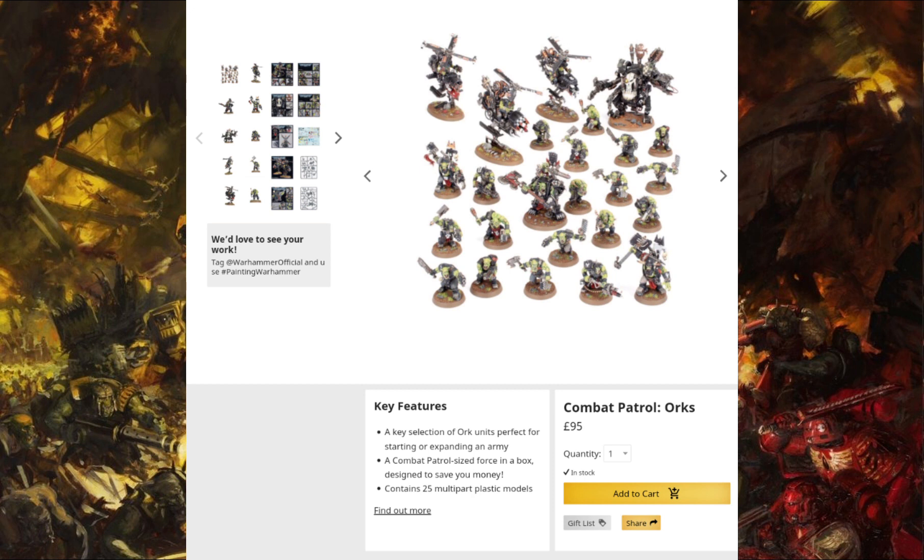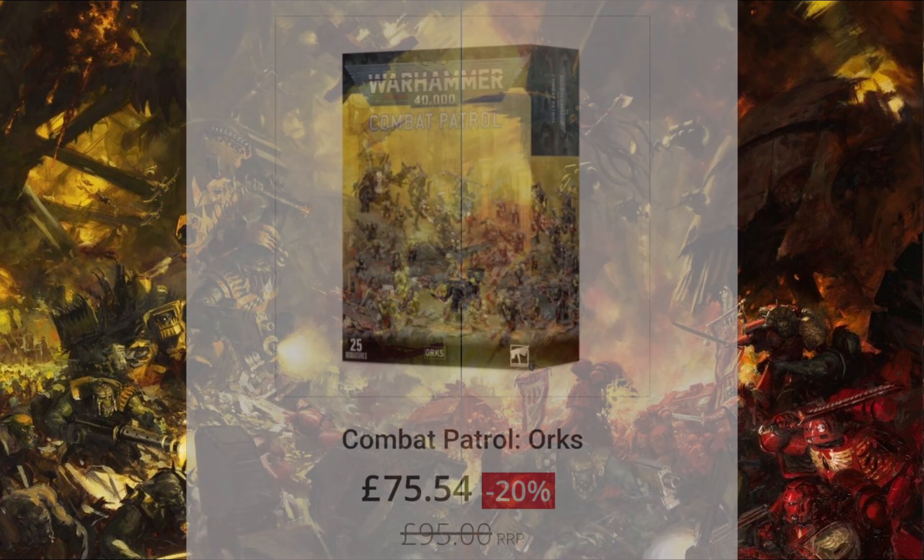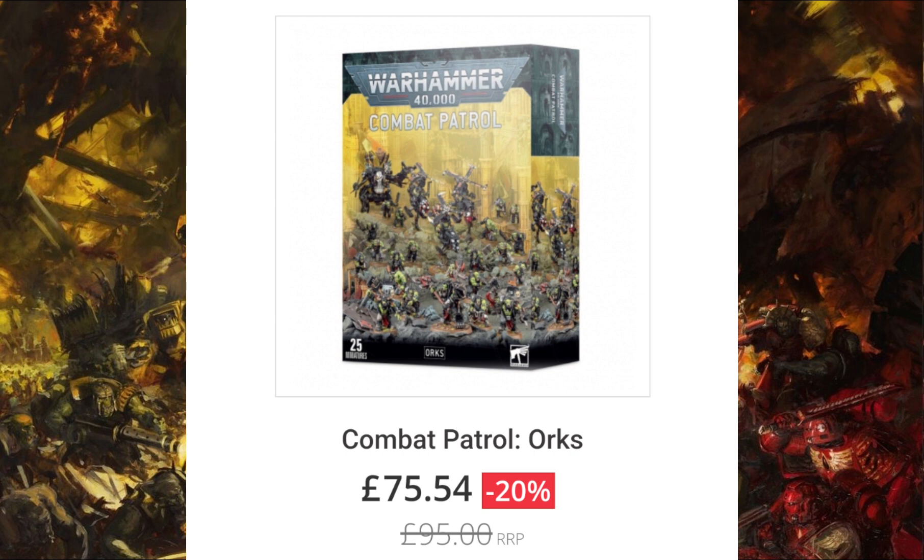So in total separately they would come up to £167.50. Games Workshop will be asking for £95, so you'll get a saving of £72.50 straight away. Now third party — those beautiful third party discounts — up to 20% off. You'll be getting that box for £75.54.